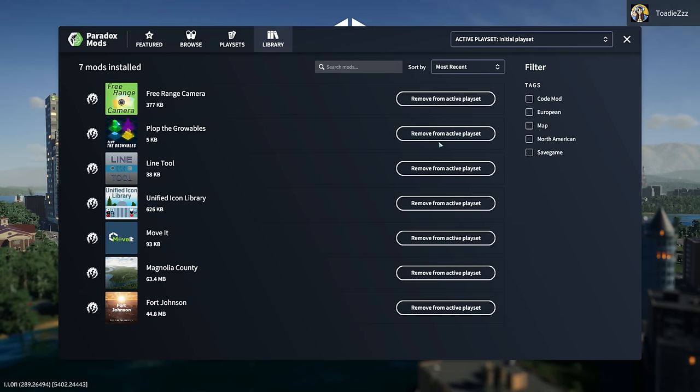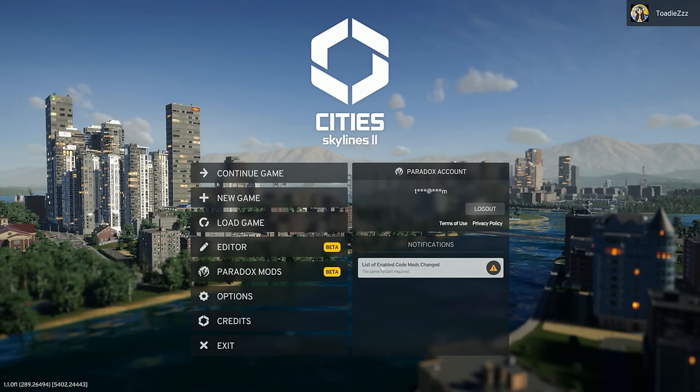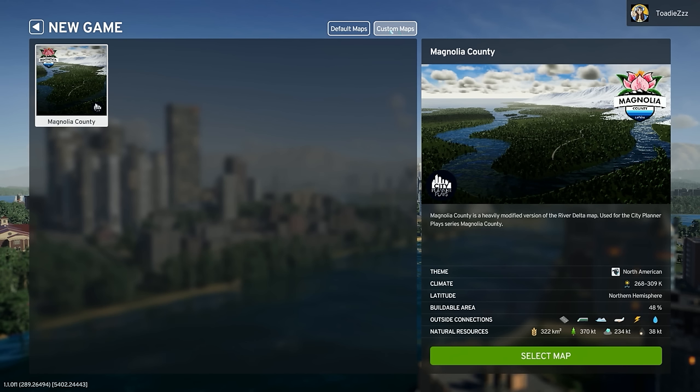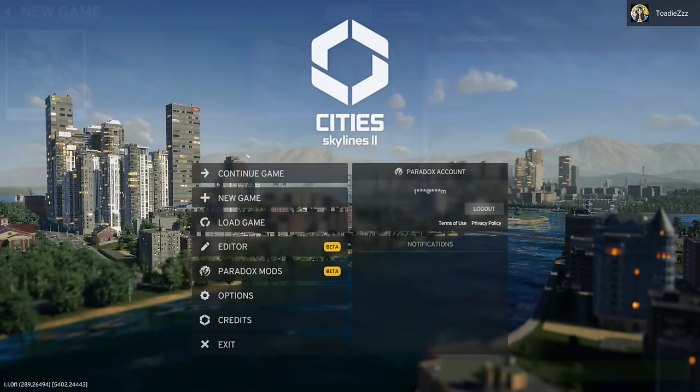The library is just kind of all of my mods. After enabling code mods, a game restart is required — BRB, restart done. If I go to new game, custom maps appear on a separate tab, and Magnolia County is right there. I think having it on a separate tab is nice because you're not just scrolling through loads of maps.